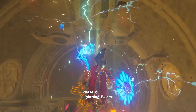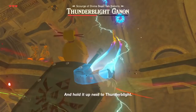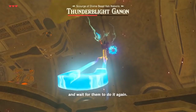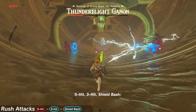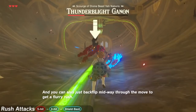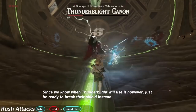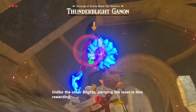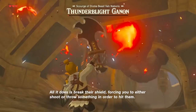Phase 2: grab one of the lightning pillars dropped with Magnesis, avoid being near the others, and hold it up next to Thunder Blight. Even if the lightning already struck it but missed, just keep holding the same one near Thunder Blight and wait for them to do it again. For the five-hit, three-hit, and shield bash moves, you no longer even need to perfectly time a backflip anymore, because all of these moves can be avoided by simply walking away. You can also just backflip midway through the move to get a Flurry Rush. Except for the shield bash — since we know when Thunder Blight will use it, just be ready to break their shield instead. For the guardian laser, unlike the other Blights, parrying is less rewarding — all it does is break their shield, forcing you to either shoot or throw something to hit them. So probably just take cover.